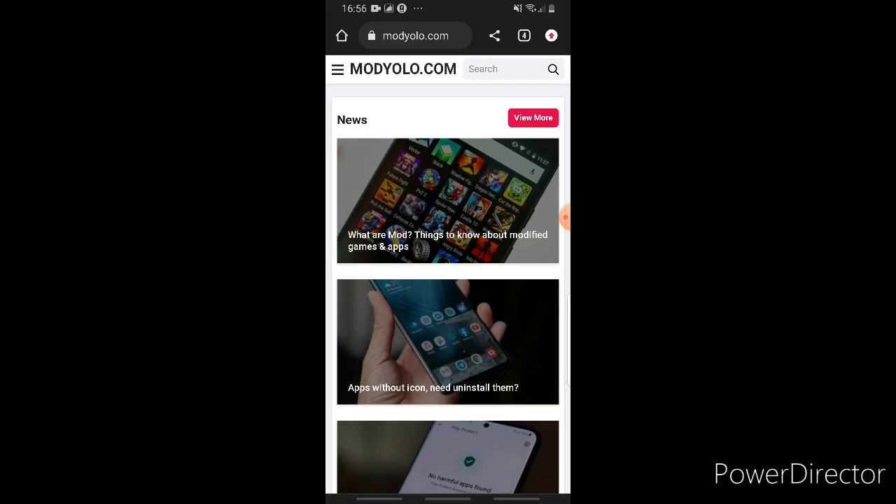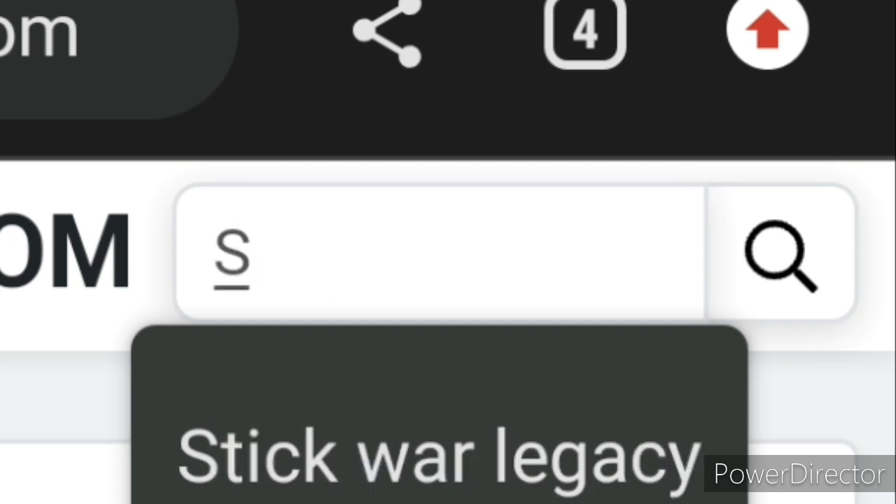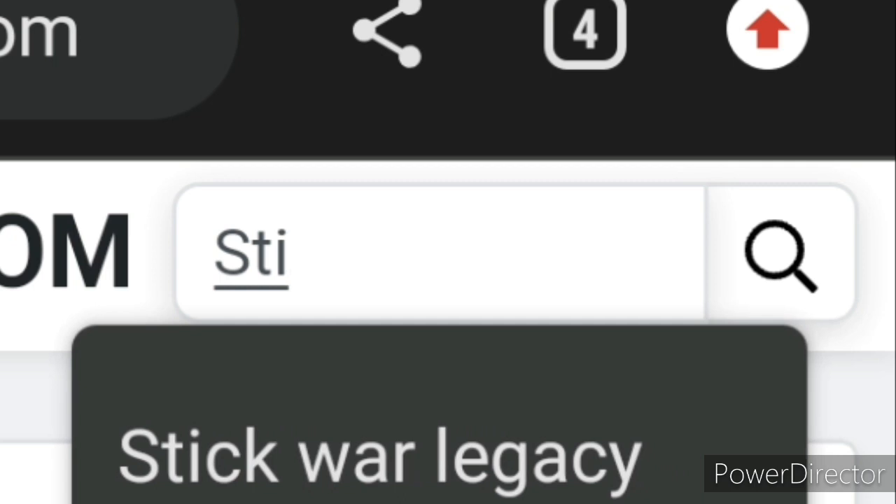Now, I also want to mention, before you install anything, you need to make sure that you don't have the app installed. So if you want to get a Stickware Legacy hack, then make sure you don't have Stickware Legacy installed, because it will install it via the website that you're using.